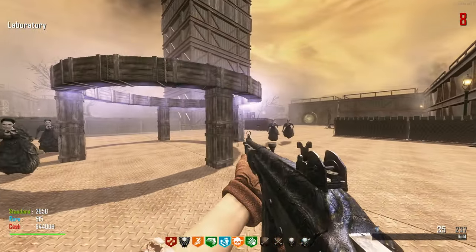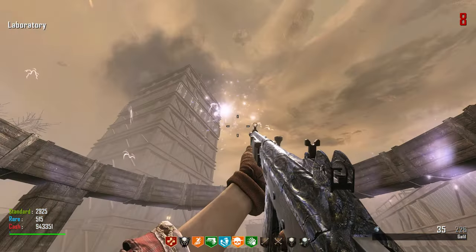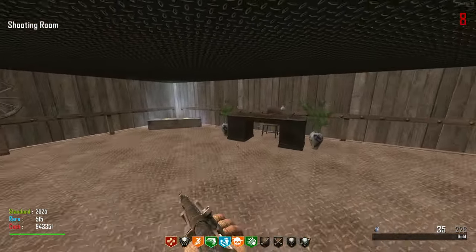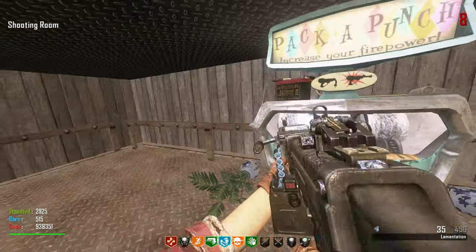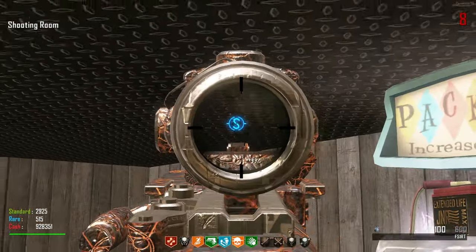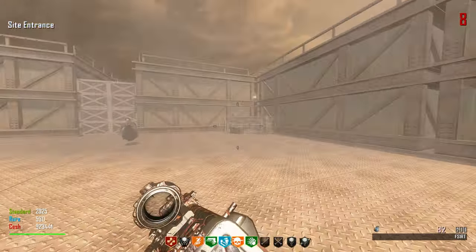I set everything to where it's supposed to go — oh, it disappeared. What do we do now? I feel like we should be standing here. Oh, something's happening — oh bro! Oh my gosh, we just teleported! We got the A94! We got the box location up here — we got PACK-A-PUNCH! Oh my goodness, this would have been so cool if we did this on the first attempt!